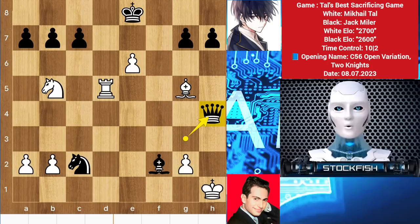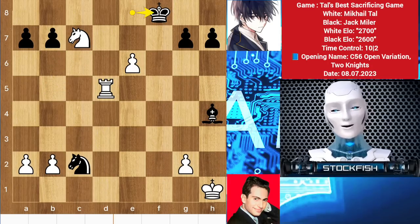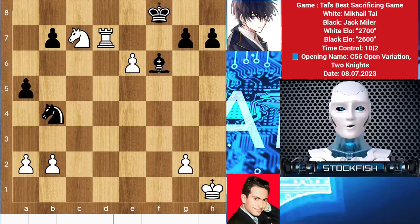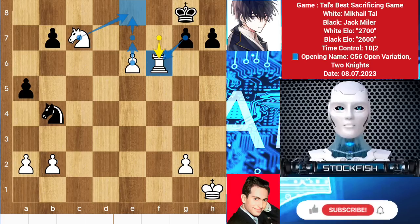Back to the position — we have queen takes h4, takes takes, knight takes c7, king slides, rook check, bishop blocks, rook d5, a5, rook d7, knight here, rook check, king g8, rook takes bishop. He sacrificed the rook — if you waste time taking it, then white will promote his queen with knight support, knight c6.